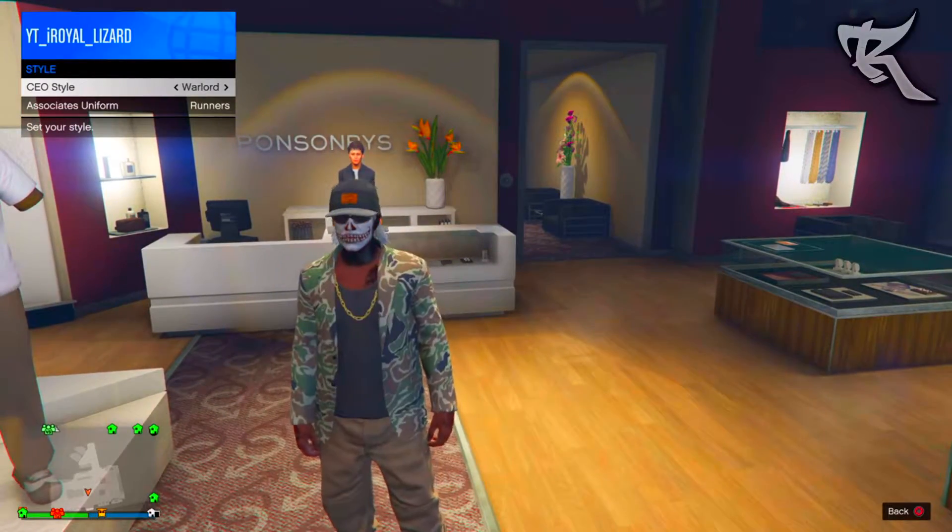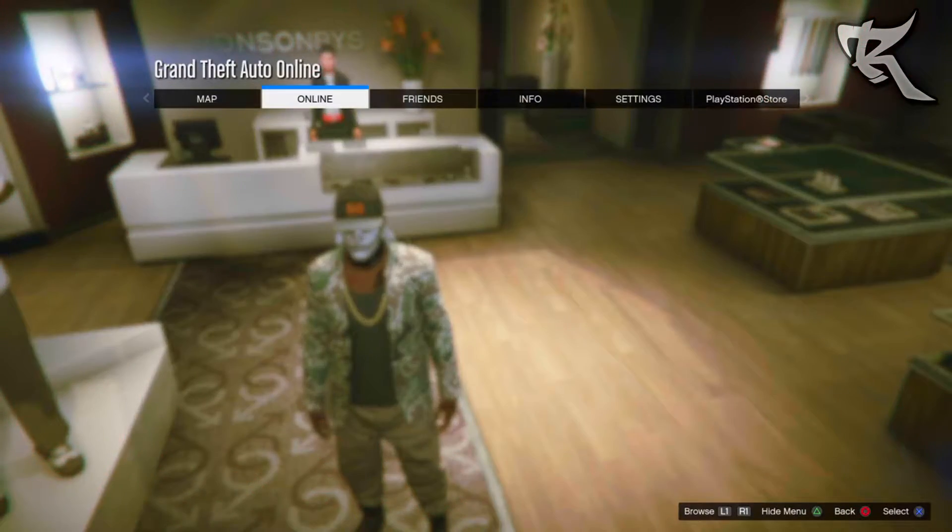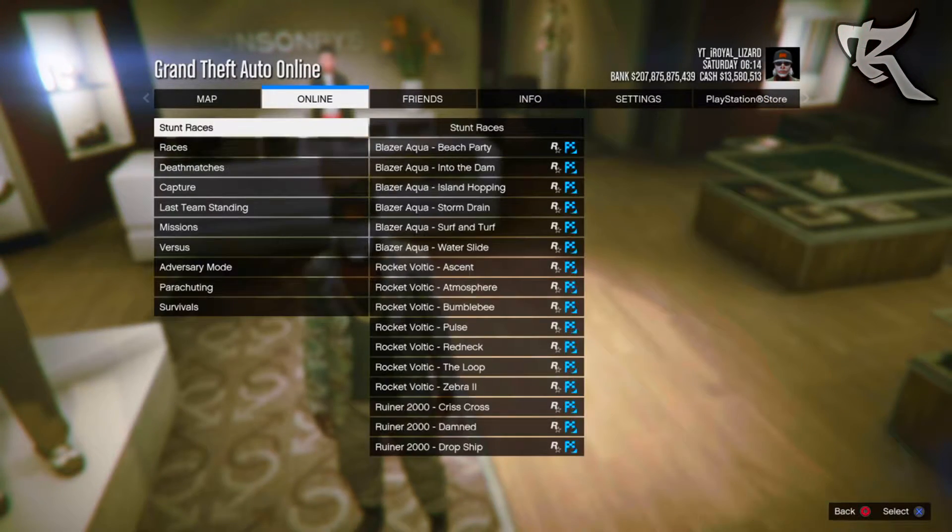From here, pause your game, come on to Online, go to Jobs, Play Jobs, go to ones you created or go to Survivals, and go ahead and save and start the Mace Bank survival.